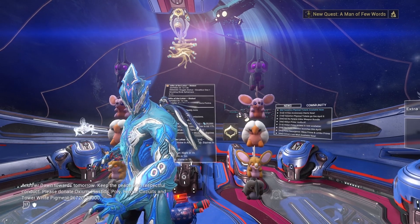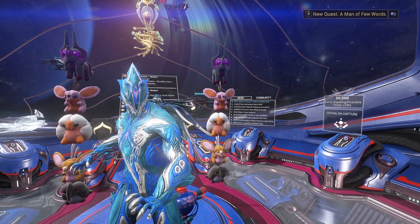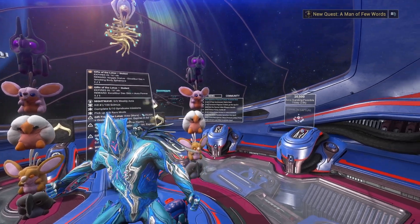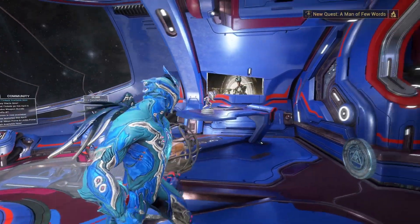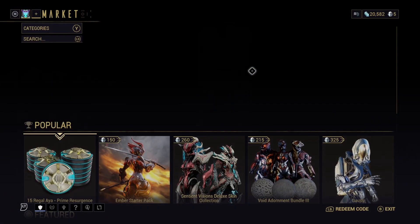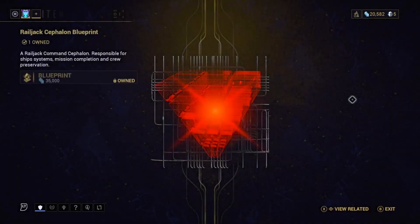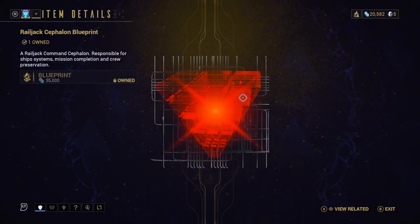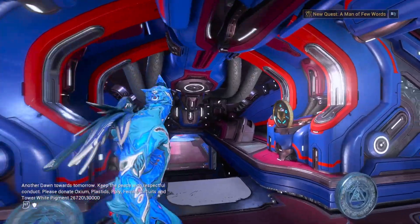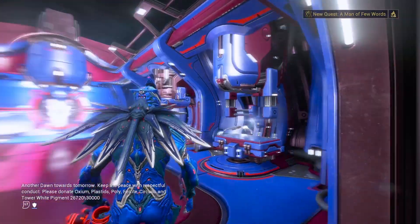Hello, welcome to the Warframe Collective. Today we are going to be covering Railjack and showing new and returning players how to acquire their first Railjack. The first thing you're going to want to do is head over to the Market. Once you're in the Market, just type 'Cephalon' in the search bar and Cephalon Cy should pop up. Go ahead and buy that blueprint.